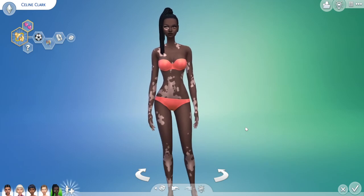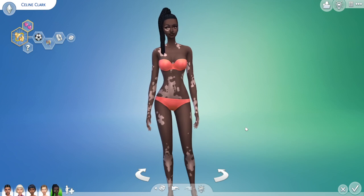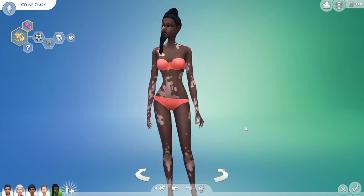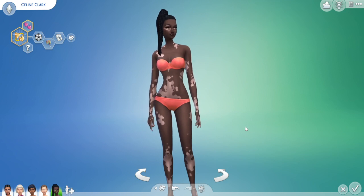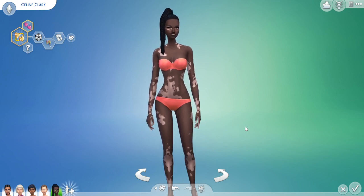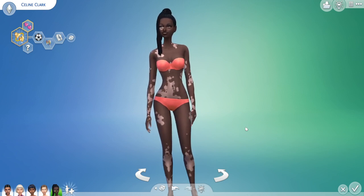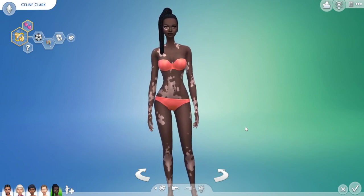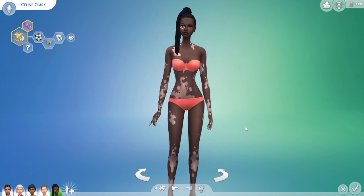Hey everybody, it is me, Jen, and I'm here to celebrate the brand new Sims 4 package update. This is the addition of Vitiligo into the game. I like when the Sims incorporates different skin textures, different realistic assets that help our Sims become more realistic and more diverse. I think that is just such a fantastic situation.